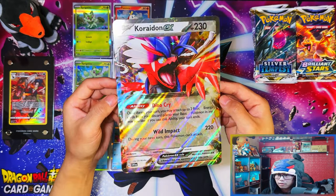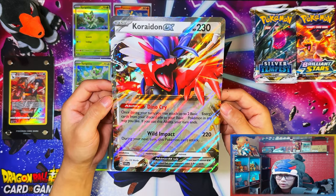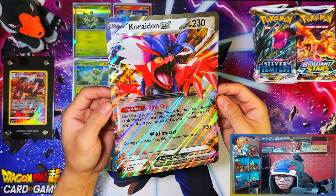And here is the Quaxly - left is the promo again, the right one is the set one. Here is the Koraidon EX jumbo card. I believe in the set itself it's going to have the actual regular Koraidon EX card, so this is the first look at the Koraidon EX regular standard card but in jumbo form.